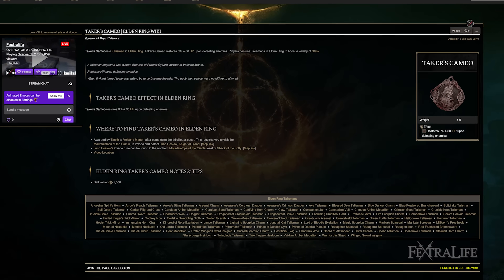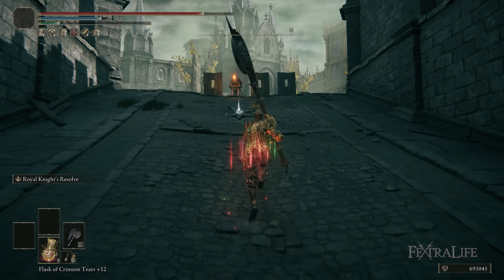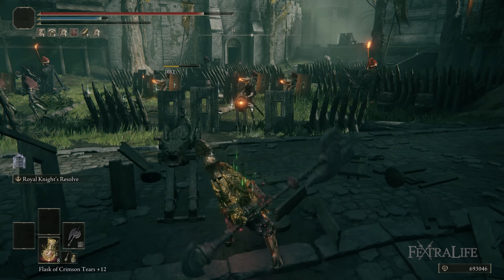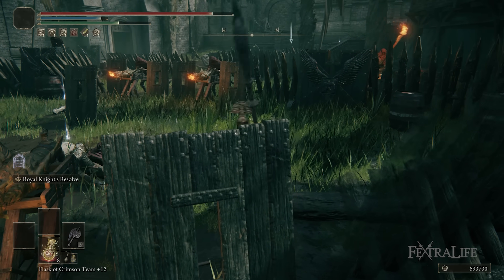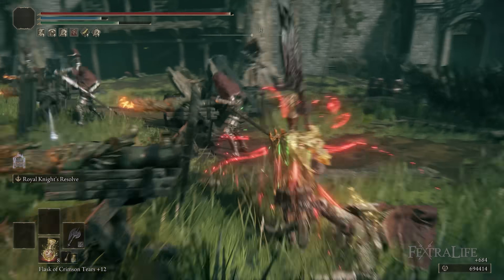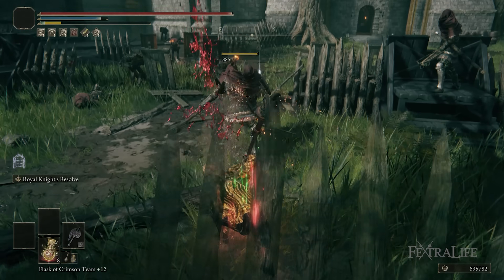Another one I like to use is Taker's Cameo. Because you trade damage and will take chip damage through your block, this will help keep your health topped off as you fight. You already have really good damage, so there isn't a ton of straight-up R1 damage increase in this build. Taker's Cameo is a great way to just keep your health topped off while you're running around on the landscape. Obviously it's not very good for boss fights, but it can make your life easier in the open world.